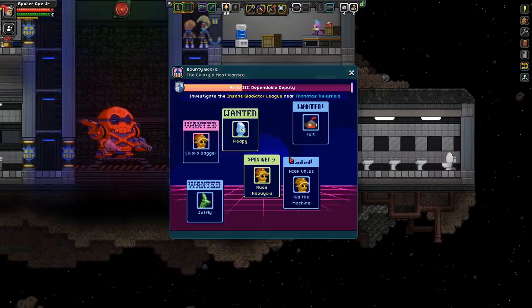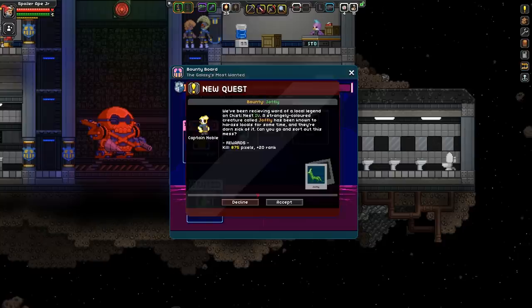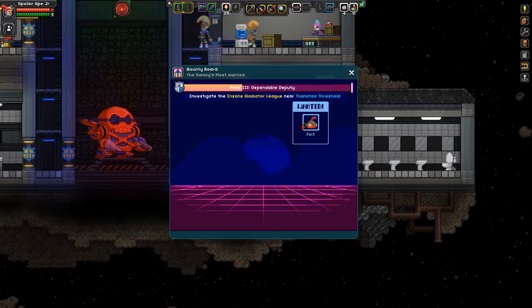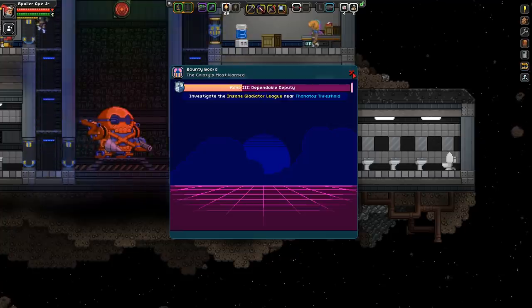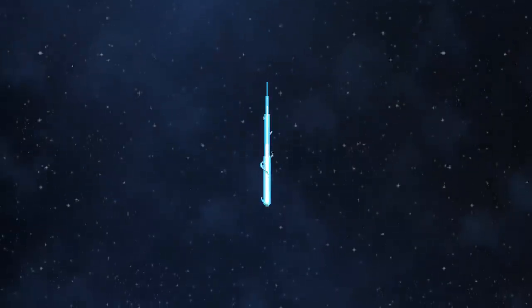Let's see what bounties we've got now. I've cleared out some of these but now there's all new ones. Let's go for Kid the Machine. The Insane Gladiator League. I may as well accept a couple of these - I've got all of them. The rank has taken a while to go up this time, even after I turned in loads of stuff just before we started. I didn't really get very far at all, which is slightly alarming.